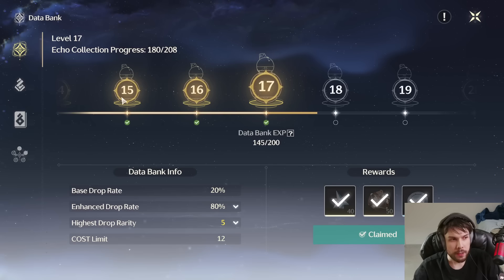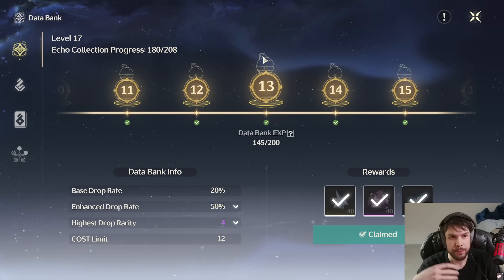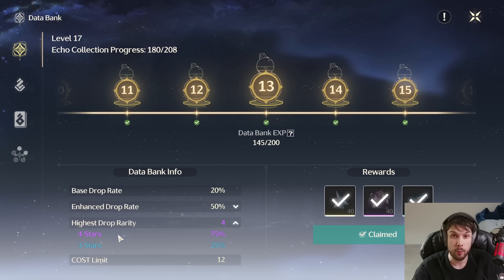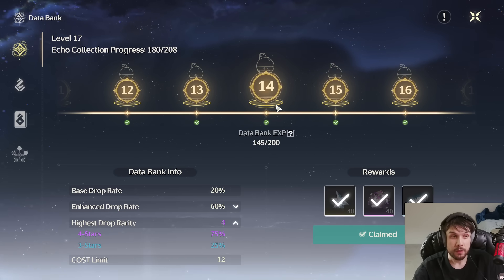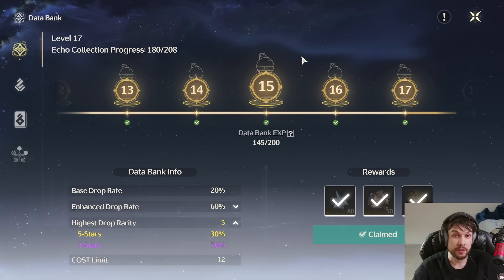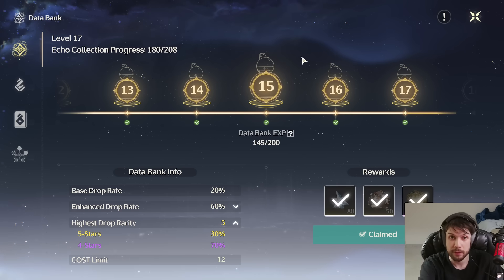Here's where things become a little more interesting: the databank. A lot of people don't really pay much attention to the databank — they do kill enemies and pick up the echoes, which levels it, but a lot of people don't realize how important it is, especially later on. At databank level 13, you have a 75% chance of getting a four-star echo and a 25% for a three-star. Then at level 14, still 75/25. Then at level 15, it's 70% four-star and 30% five-star echoes. You cannot reach databank level 15 until you've hit Union Level 30, so you have to do them in tandem — you need to kill tons of enemies, pick up all their echoes, and also level your account.